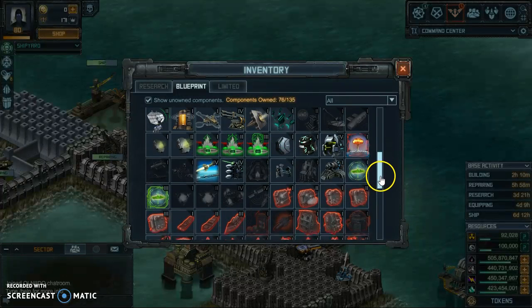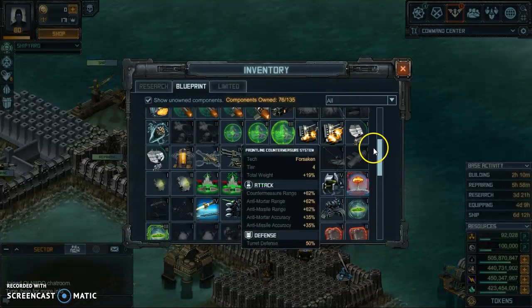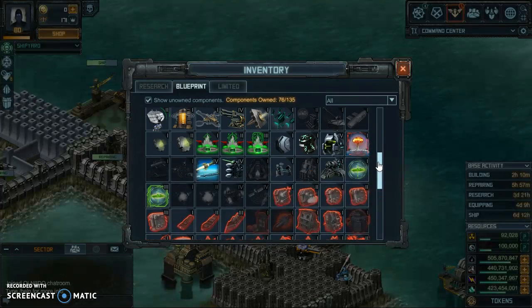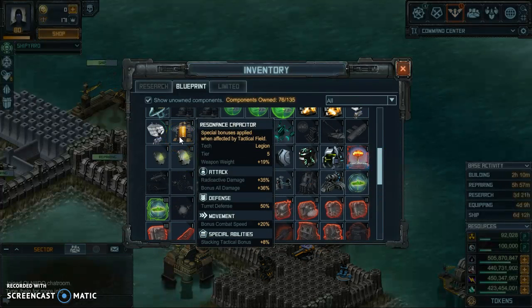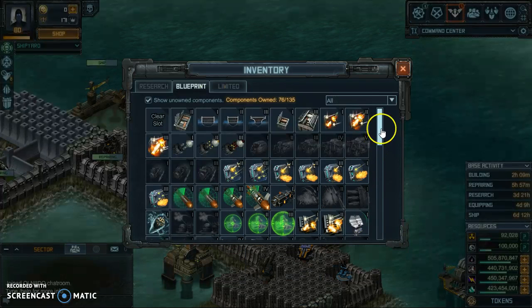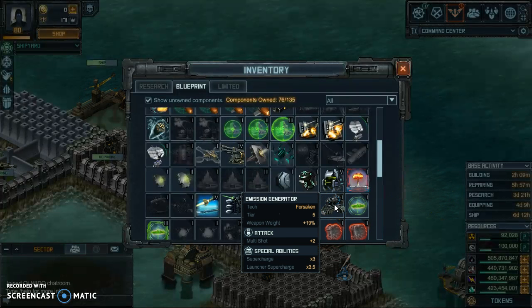Anything you put on there is going to help — it's going to boost the combat speed. I put on the Resonance Capacitor. If you have the PACs on, the one thing I would definitely go with is the Emissions Generator. The Emissions Generator is good for one simple reason: it pairs well with the Particle Accelerator — it doesn't just shoot out one, it shoots out two bolts of energy that'll take out a level 102 base.